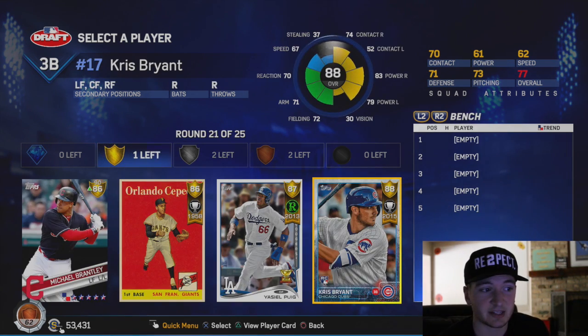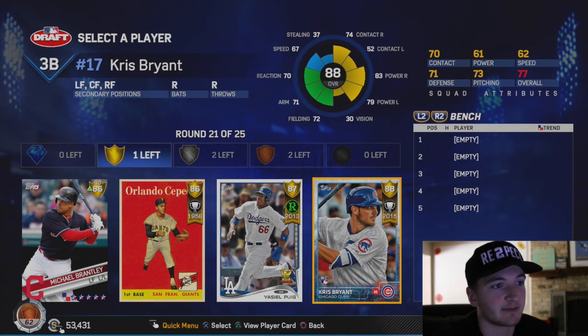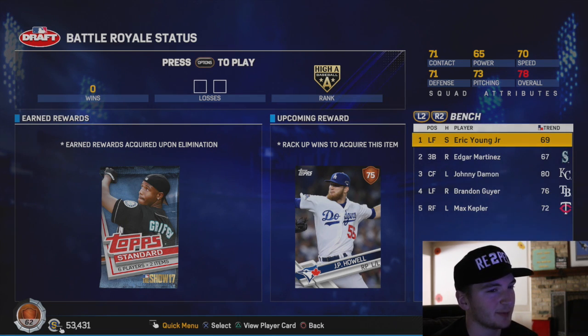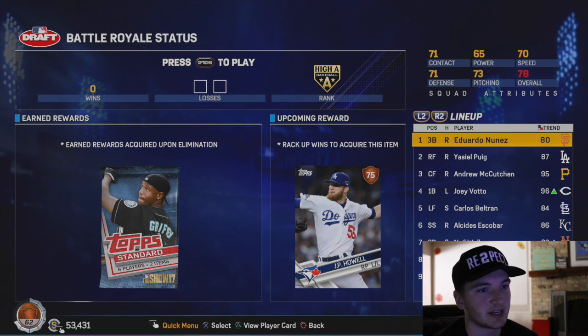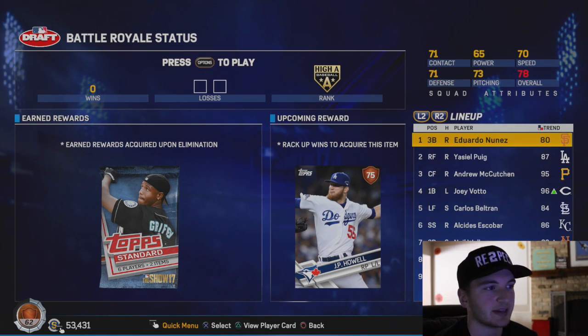Our rotation's actually pretty good. We got the Puig card - I absolutely love this card - or Brantley. Brantley's really good too, but I think I'm going to have to go with Puig. Absolutely love this card. I'm keeping it like this: three righties right off the bat, which is a little bit risky. We're going to keep Eduardo Nunez, Puig, McCutcheon, Votto, Beltran, Escobar, Walker, Sanchez, and then my pitchers.